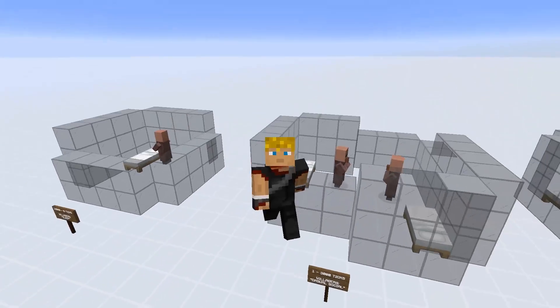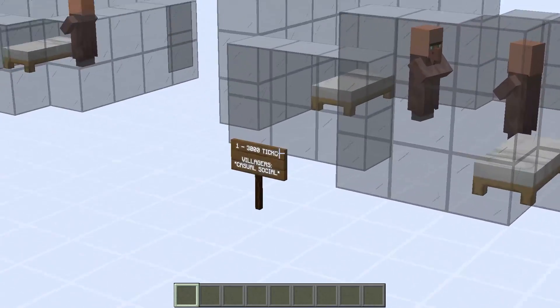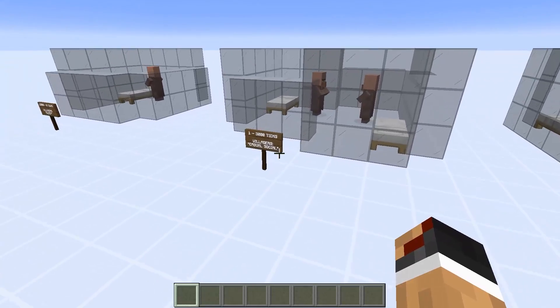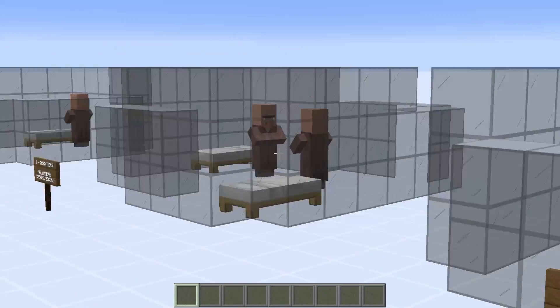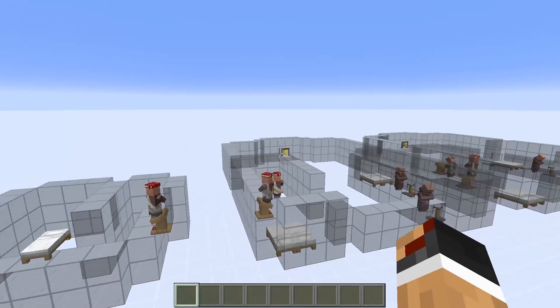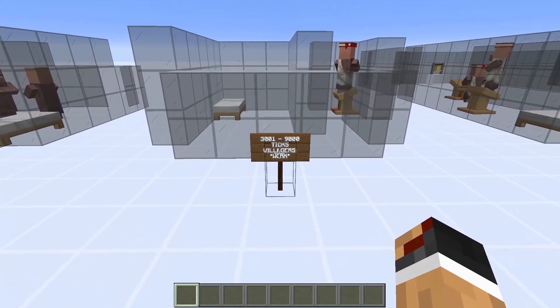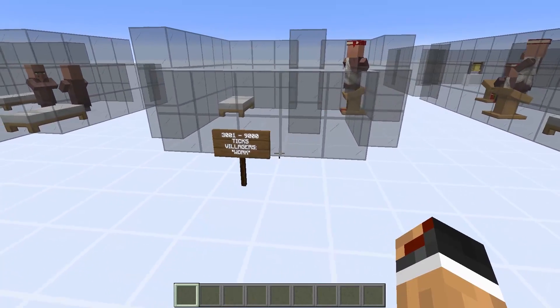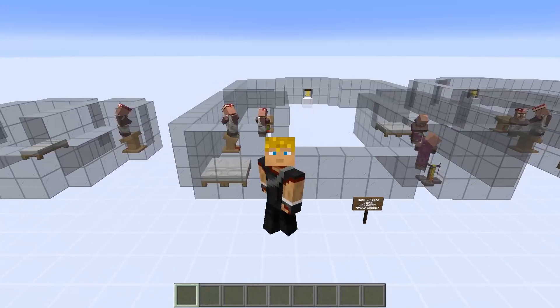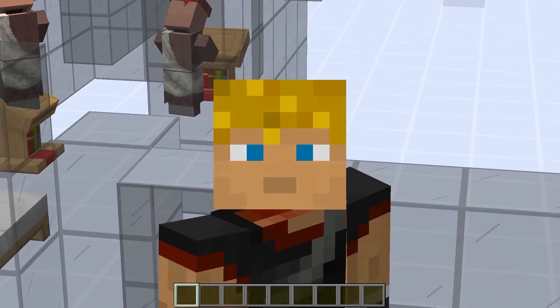From the time the villagers wake up until 3,000 ticks, the villagers are in what's called casual social time — they just hang out by a bed and talk to each other, compared to gathering around the bell which we'll cover in a moment. From 3,000 to 9,000 ticks is the villagers' work period, when you see them pathfind onto the profession tables — all those professions we know and love, from clerics to librarians.